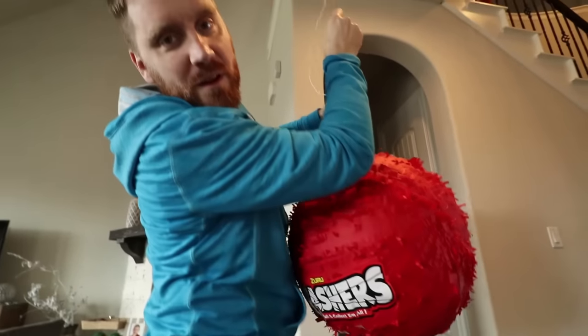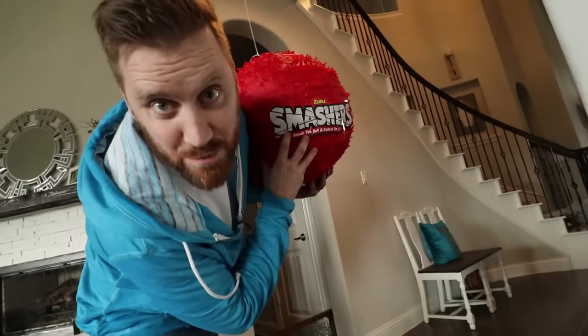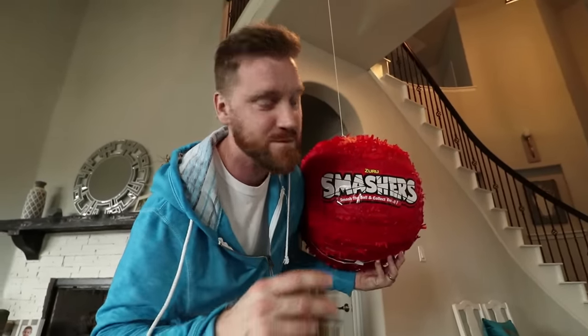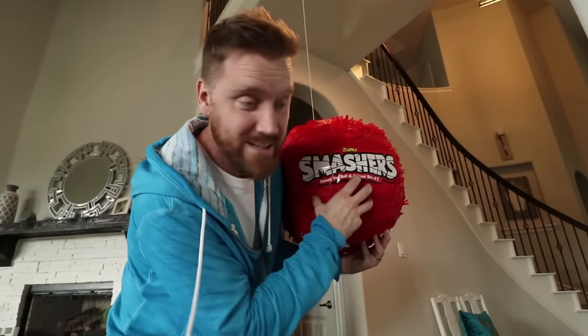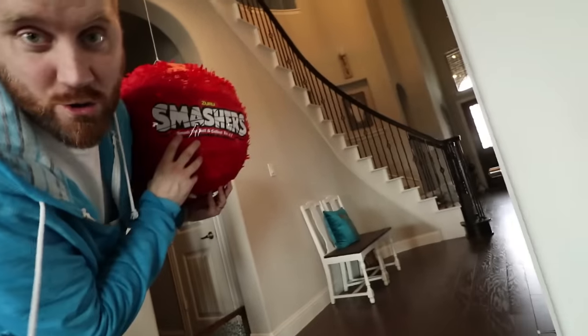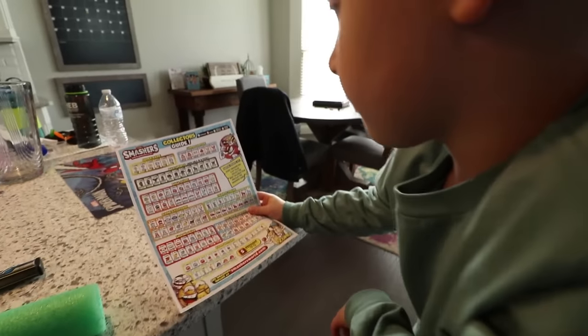We're gonna hang this up and then let them pick their weapons — we're gonna do a smash challenge with the Zuru Smashers. Ava and Beckett are both gonna have a chance to smash it about five times and see how many balls drop out of the giant ball. Whoever gets the most is gonna be the winner and they'll get to open up their smashers first and get first shot on the smasher t-ball.